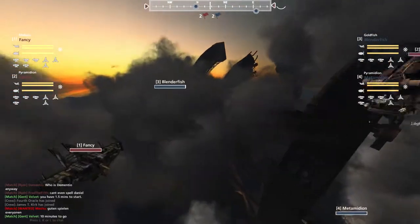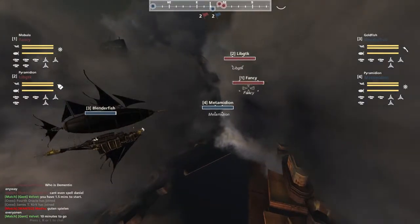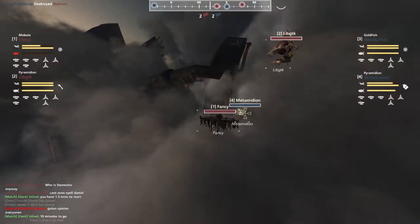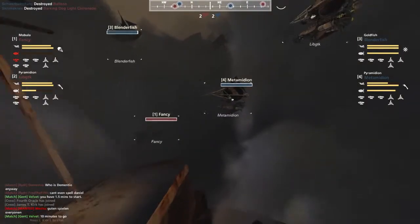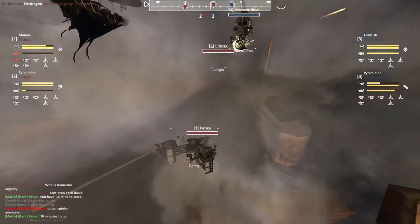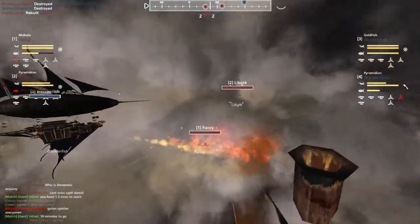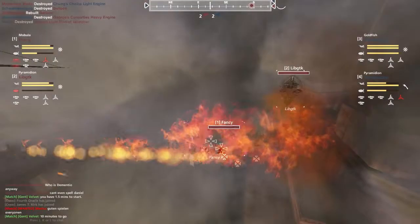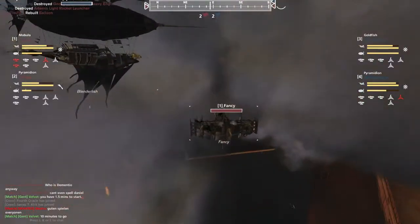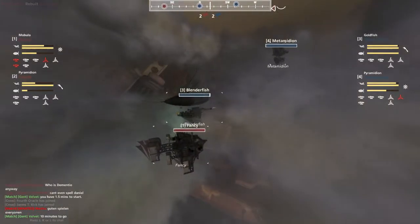Blenderfish coming around the side. If it gets the jump on the Fancy, it is going to be a massive advantage. Spock goes out. Metaminion spotted. Blenderfish is not spotted, though. Caronade shots go out on the Fancy — fancy balloon is out already, it's just this big squishy target. The Mobula has such huge vertical acceleration, which is one of its greatest assets, but once that balloon goes down, it drops like a rock. Yep, it dropped hard. LibGTK getting shots in on the Metaminion, not quite able to bring down the armor. Now the flamethrower going out on the Fancy, and if there is one thing Mobulas hate more than losing their balloon, it's fires everywhere.